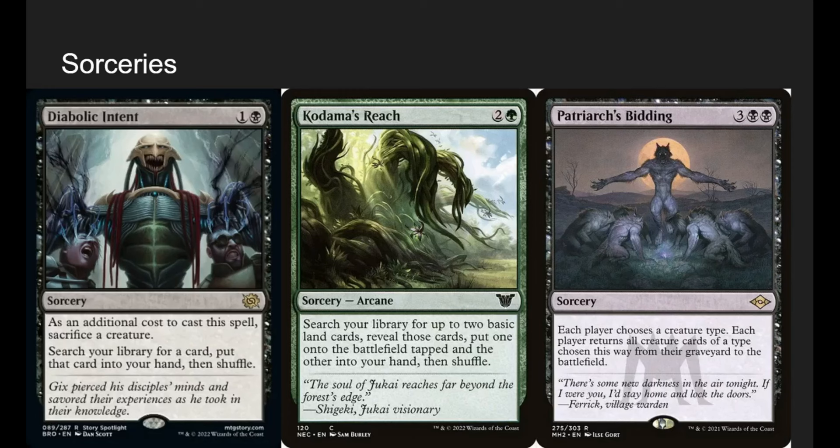Kodama's Reach is just ramp and shuffles our deck. Demonic Tutor also shuffles our deck.